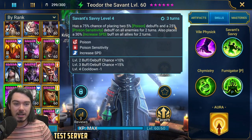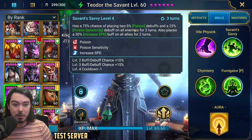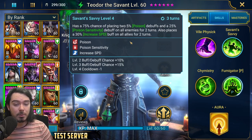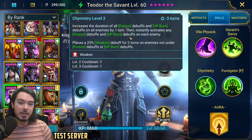Savant Savvy is a 2-3 turn cooldown with a 75% to 100% chance of placing 2 poison debuffs and a poison sensitivity debuff on all enemies for 2 turns. It also places increased speed on all allies for 2 turns.